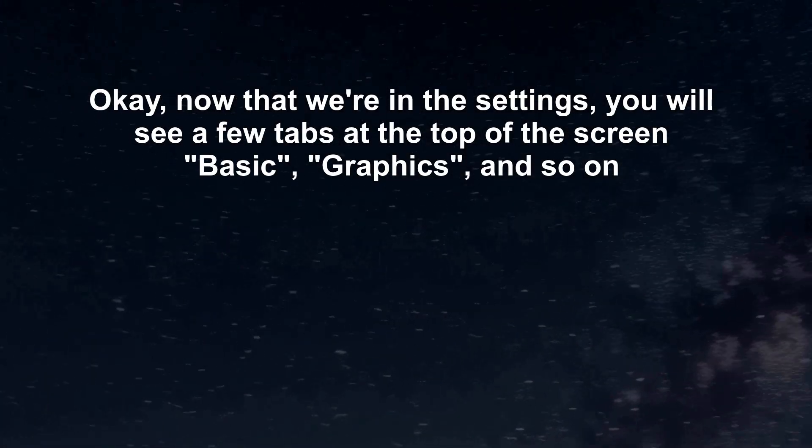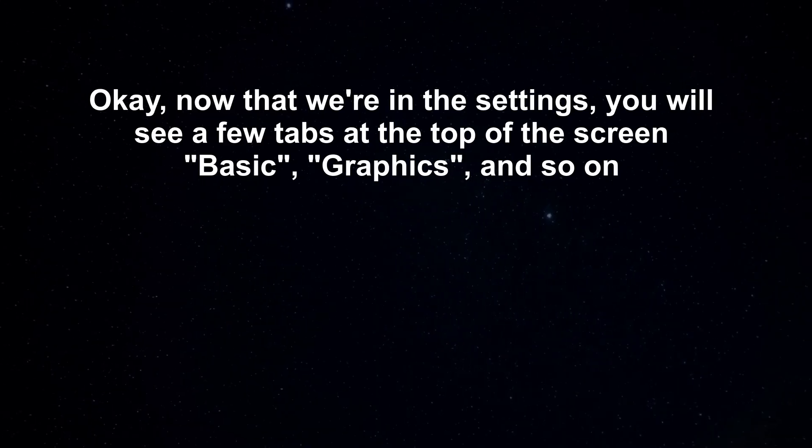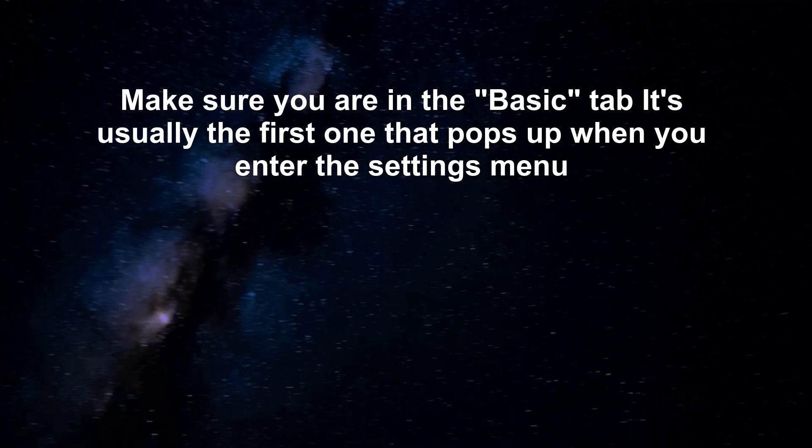Now that we're in the settings, you will see a few tabs at the top of the screen: Basic, Graphics, and so on. Make sure you are in the Basic tab — it's usually the first one that pops up when you enter the settings menu.